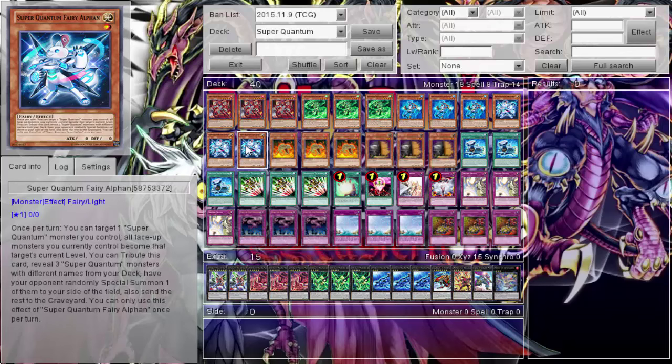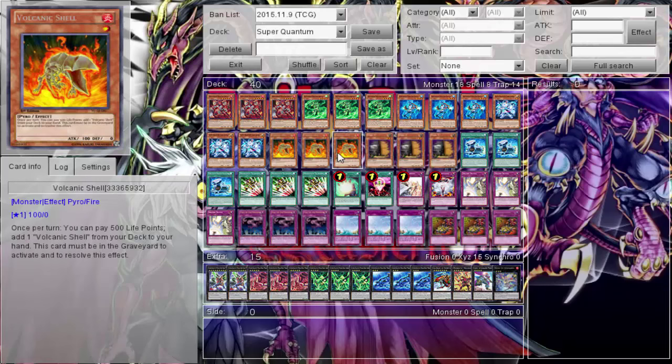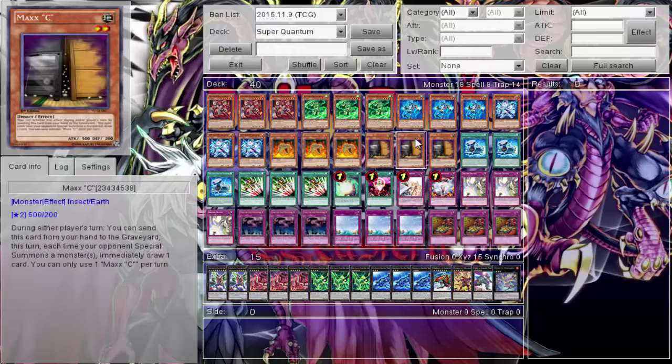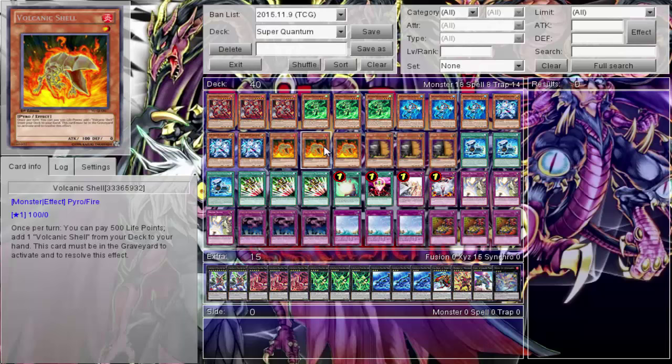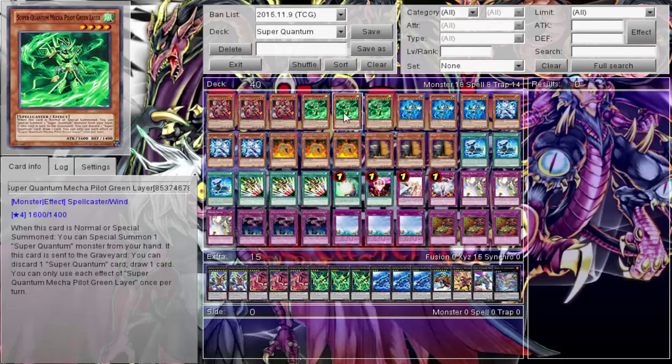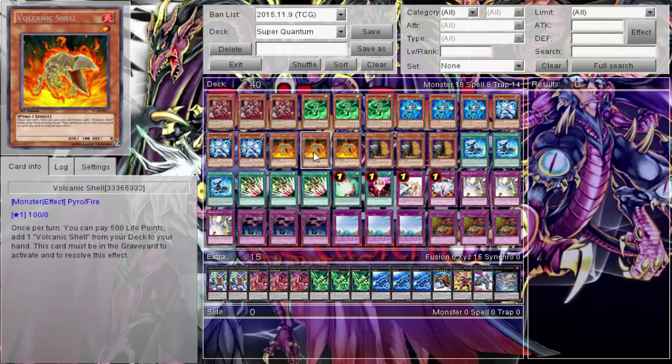Then we have three Volcanic Shell — it was suggested to me and it has put in so much work. You can discard a card to target one of your Super Quantum pilots and put them on top of the Xyz material, but you go minus in hand. With Volcanic Shell, pay 500 LP to get another Volcanic Shell. There have been plenty of times where I'll have all three Zords — use the field spell effect, pitch Volcanic Shell to get into the Zord, pay 500 for another Shell, repeat three times, and bam — Megazord. Definitely run Volcanic Shell if you want to get the Megazord out quickly.